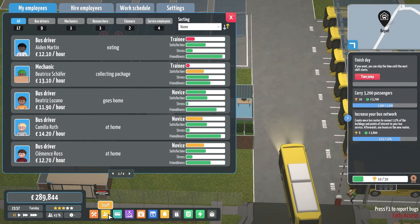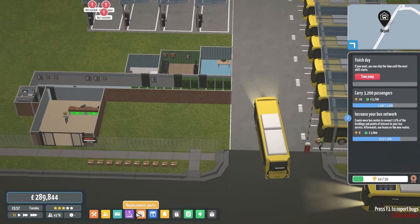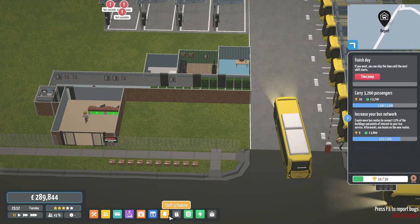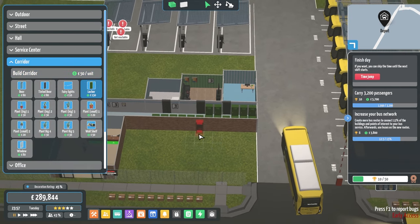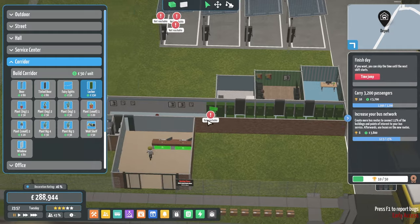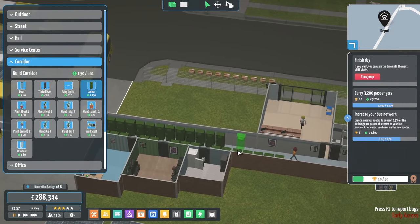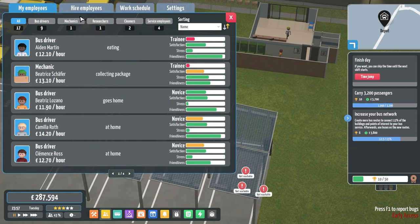I also want to start hiring more bus drivers, but to hire more bus drivers I need more lockers. Why am I not researching lockers? Lockers — build corridor lockers. All right, so I place down 15 more, so I should be able to get 15 more staff.